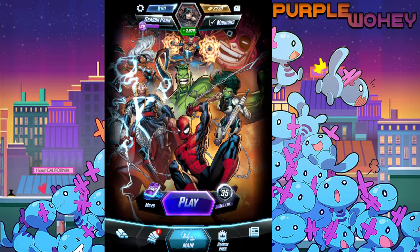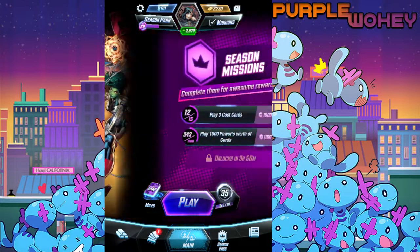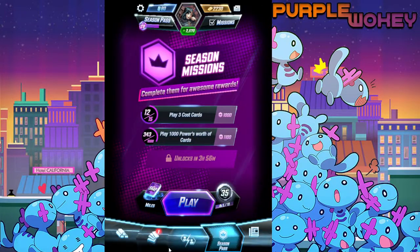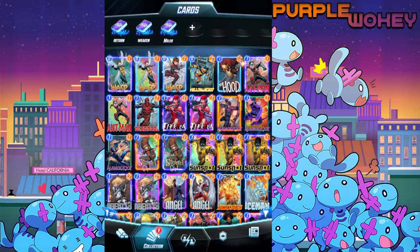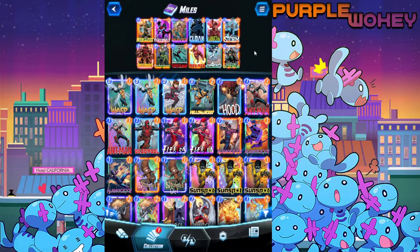Hello everyone, are you ready for another adventure? It's me Wookiee, and Marvel Snap is finally out! Now everyone can play, and that also means I was finally able to get the season pass. That means I now have Miles, and I can do a deck showcase featuring Miles, so that's gonna be today's video.